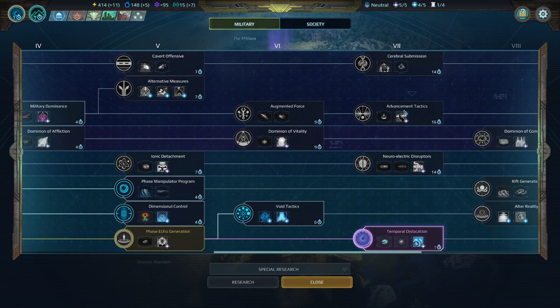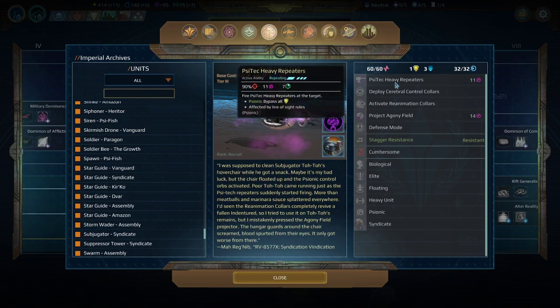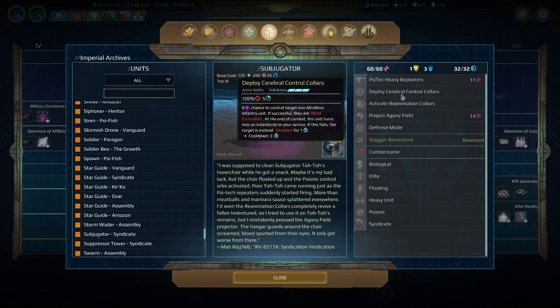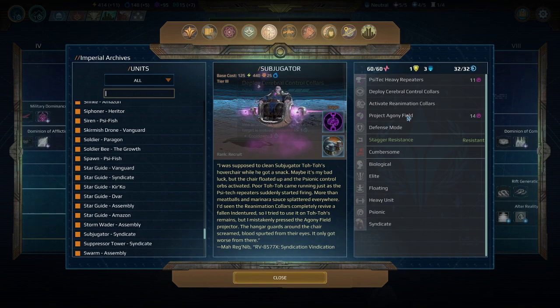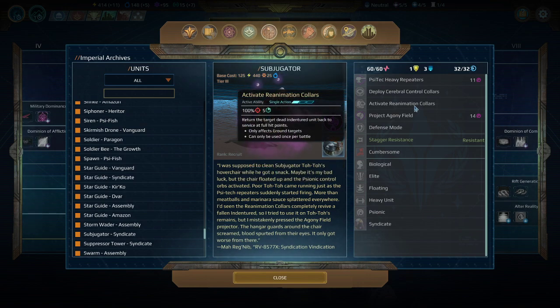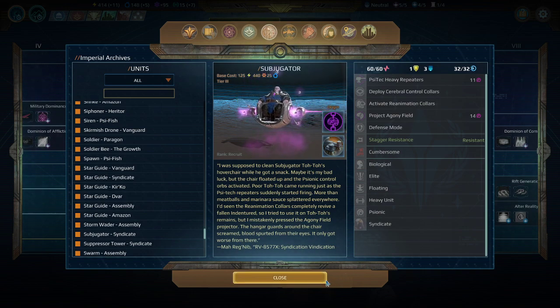Next are the Subjugators. On paper they're okay, but there are so many ways to get better forms of mind control that you don't really need these guys. They're very expensive for what they do. Project Agony Field as a large artillery strike type thing is really weak compared to other things of its tier — a Heritor Highlord just blows this out of the water. Activate Reanimation can be okay, but you don't really care that much about bringing back one indentured unit as a limitation for a unit this expensive. I would rather just have the tank.